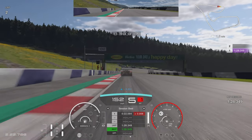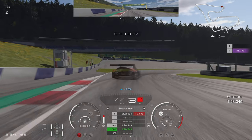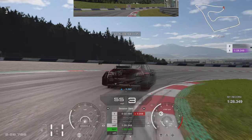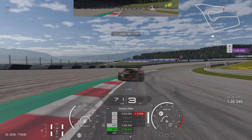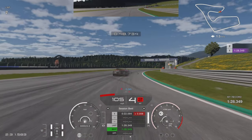Next corner — once again we are looking out for the 100m board, braking right on the line. Come out to the left hand side and trail brake down into second gear. I like to just touch the inside of this kerb and then shift to third and feed the power in. The last 10% of power, depending on the angle you come around that corner, you might need to be a bit more patient feeding that last bit of throttle, so just watch out for that.